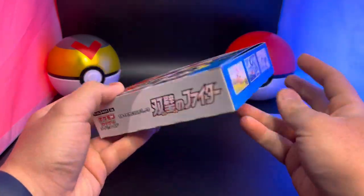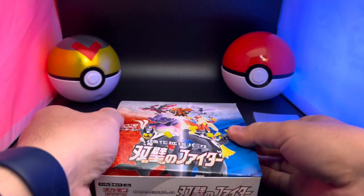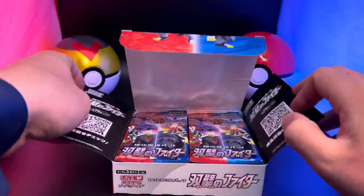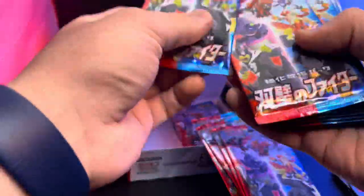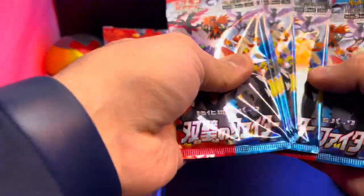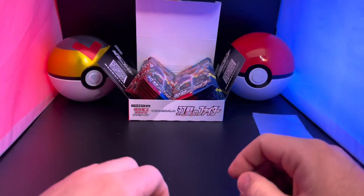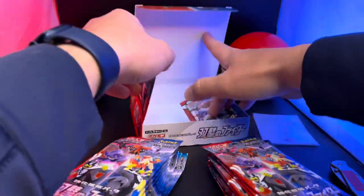Let's see if this is really authentic. There it is, the whole booster box of Matchless Fighter — let's crack it open! Okay, everything looks good. One, two, three... fifteen packs on one side, fifteen packs on the other side — 30 packs total, five cards each. They're smaller packs as you know, but we'll see what we can get. The alternate art in this set is super cool.